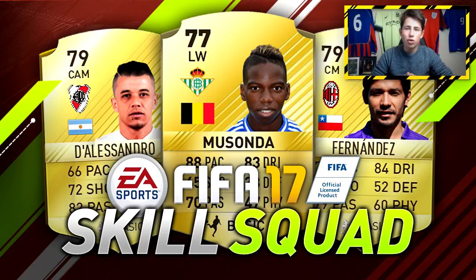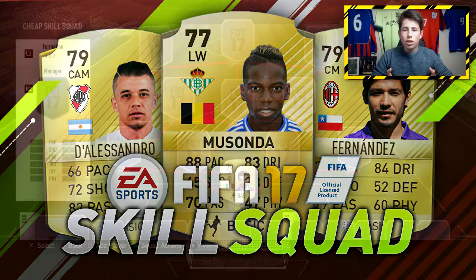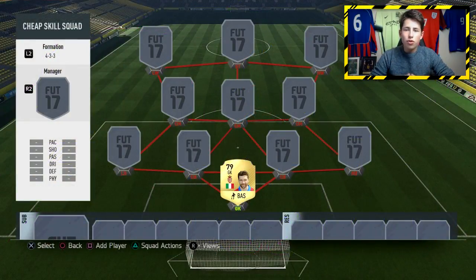It's actually a skill squad that was requested in one of my previous videos by Overgamer — he wanted a cheap FIFA 17 skill squad, and that is what I've got for you guys today. For those of you who haven't seen my previous FIFA 17 squad builders, the way this works is I make these concepts in Photoshop using the player ratings already given out by EA, as well as a couple of predictions. So without further ado, let's go into the squad builder. In the goalkeeper position in this 4-3-3 formation, we've got De Sanctis.